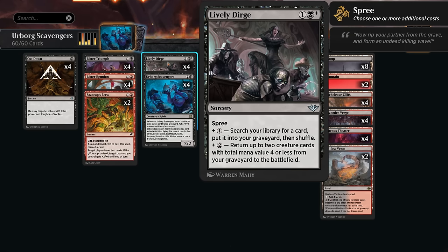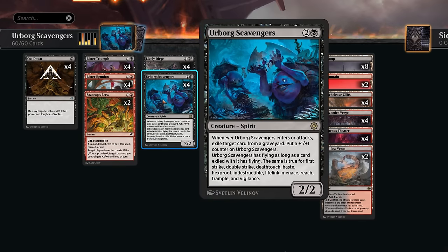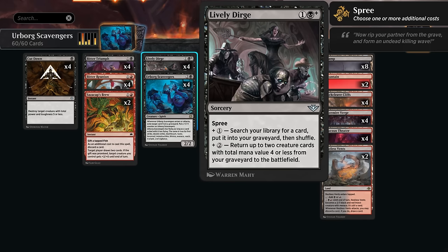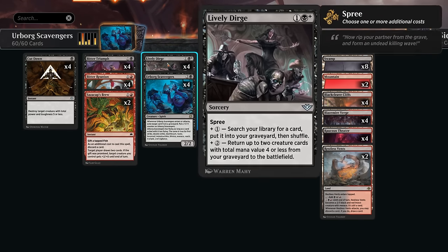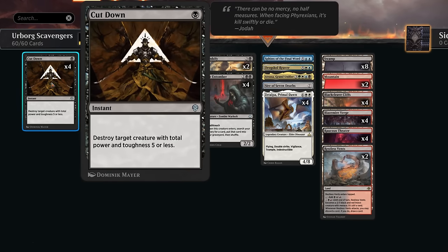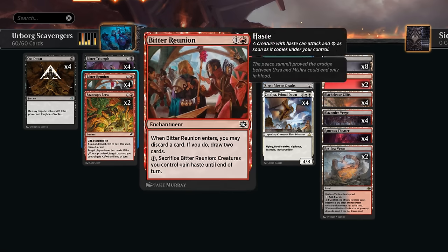For four mana, Lively Dirge returns up to two creature cards with total mana value four or less from our graveyard to the battlefield — a way to reanimate Scavengers or Vial Entomor. Ideally we cast it for five mana to do both modes: put a Scavengers in the graveyard and immediately bring it back. We also have four copies of Cut Down and a full set of Bitter Triumph for removal, with Bitter Triumph also letting us discard cards to set up Scavengers.